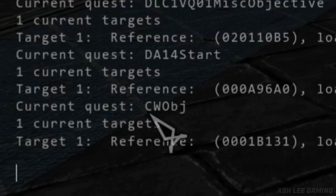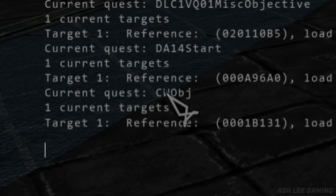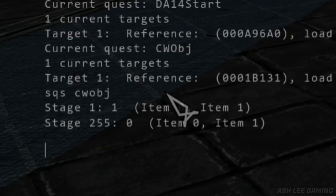This one is it right here. So next, what you're going to want to type is SQSCWOBJ. So what you're going to do — see, this is the stage that's bugged.